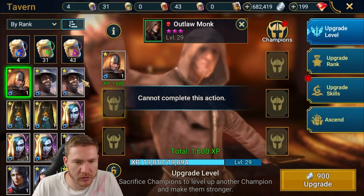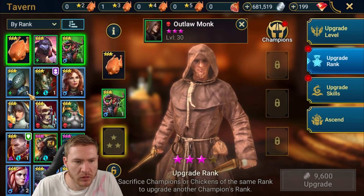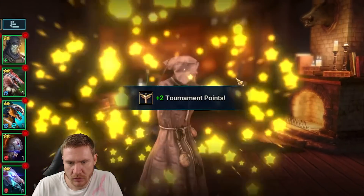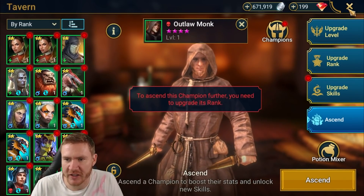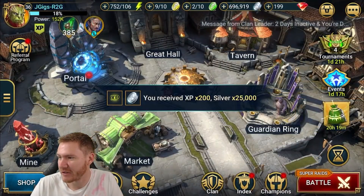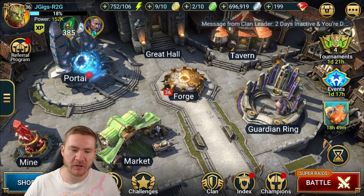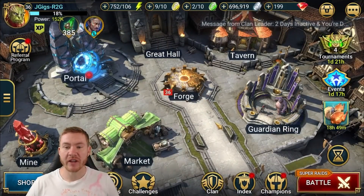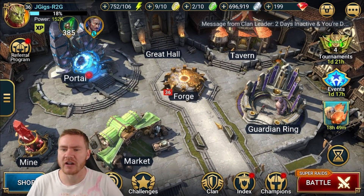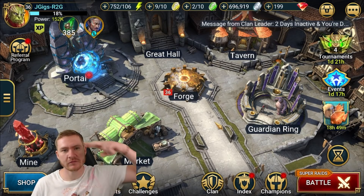We'll get Outlaw Monk leveled up and try a clan boss run with him today, and I'll let you guys know how it goes tomorrow. Yeah, I gotta wrap this up — this episode got longer than I wanted. We're kind of hard stuck on the missions till void keep opens back up, so now we get to focus a little bit on our actual roster. I might burn through some more green shards today — if I get any interesting rares I'll let you know tomorrow. Having a blast, hope y'all have a good one!